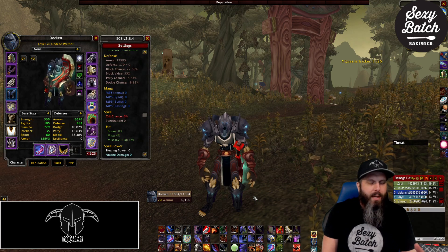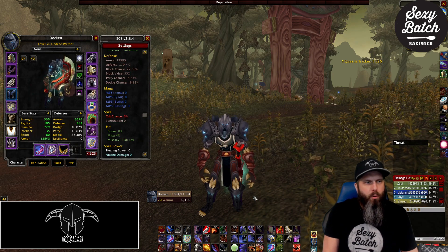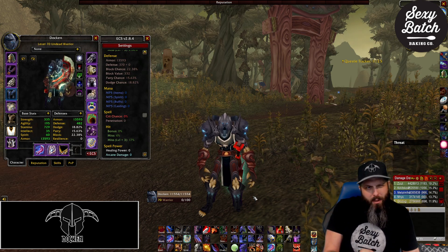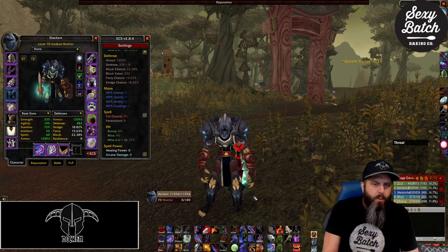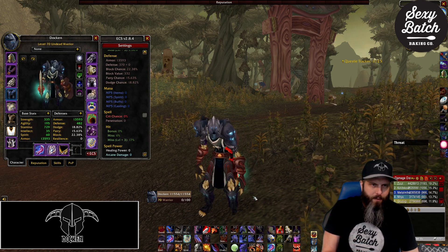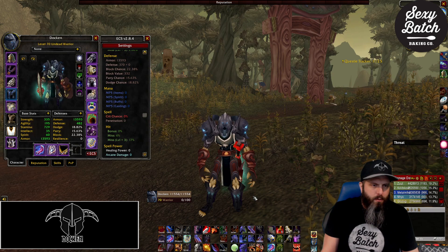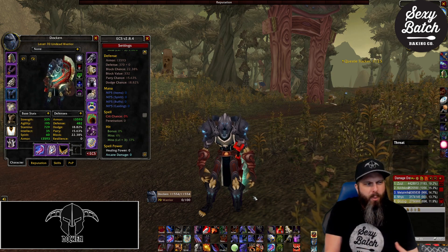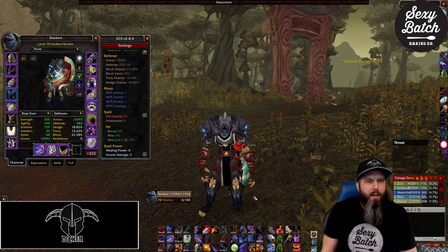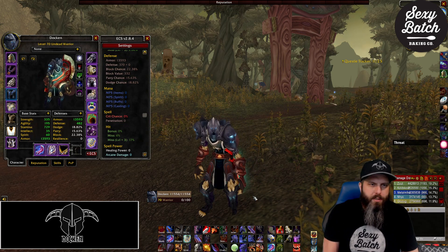After the pull, Shield Slam is your ideal next ability on the primary kill target. For a grouping of roughly two to three targets I'd tab between them using Shield Slam if available, Revenge if available, or Devastate if neither is available. You're splitting up the threat and making threat on all targets so no one pulls, while putting a little extra emphasis on your marked skull or kill-order target.